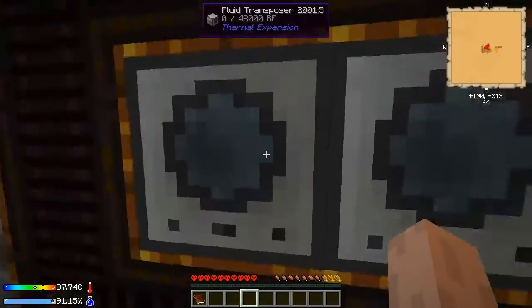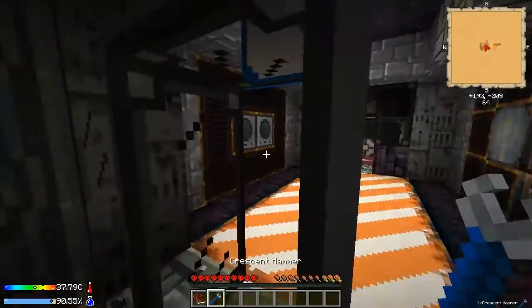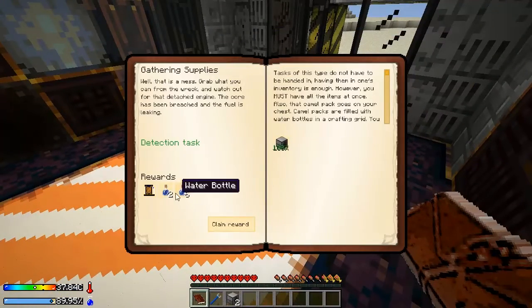So I know it says here these are fluid transposers, but I'm going to need a wrench to get them. So I'm going to get this here, the crescent hammer. Shift right click, pick them up. There we go. Now it says I have it, so I can claim the reward.